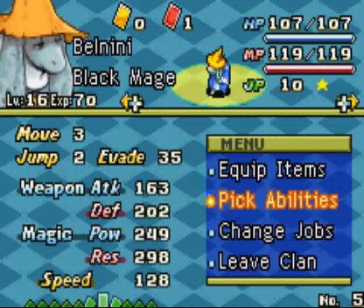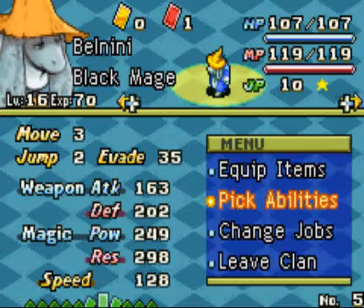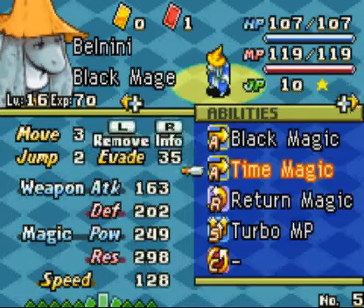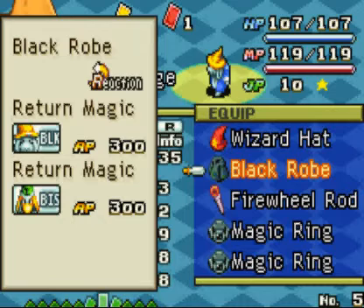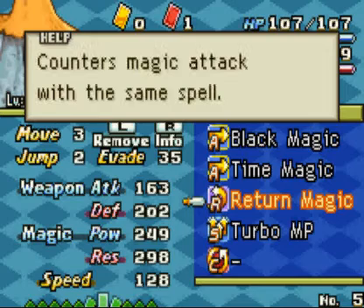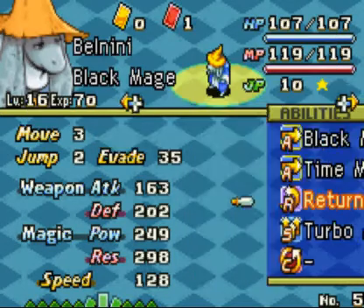Now, Bonini is a Black Mage. You might know him as a Time Mage, leveling up to get his magic power up. But with the Black Robe, we have the ability Return Magic, which is an extremely good ability in the fact that it counters a magic attack with the same spell.